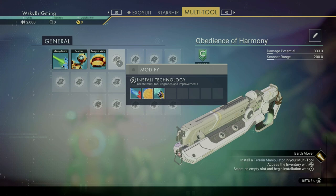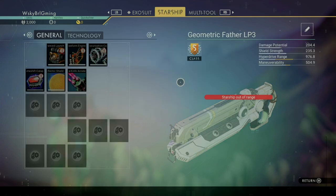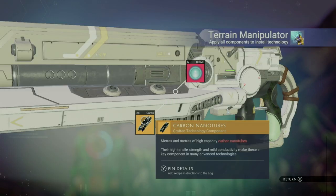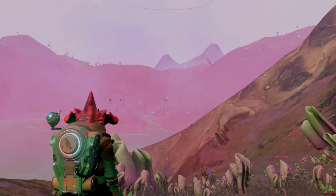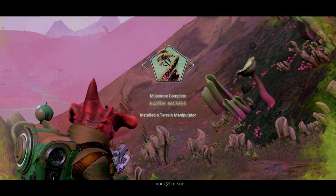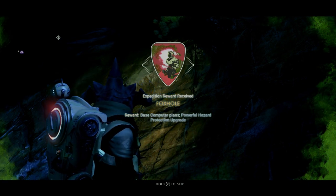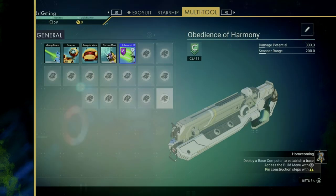The next is another easy one: installing a terrain manipulator. You'll need to mine a little carbon and dihydrogen crystals for the carbon nanotubes and the dihydrogen jelly. This is super easy since plants and crystals are literally everywhere around you. Once you have this, you can mine out a nice little tunnel when a storm inevitably hits and you'll receive the Foxhole reward, which is a much needed hazard protection mod, as well as plans to make a base computer, which we'll definitely need.